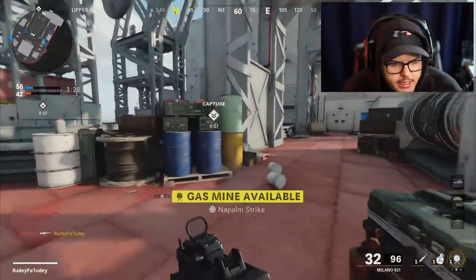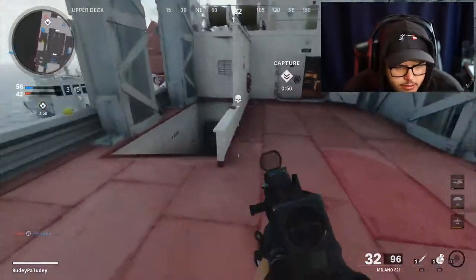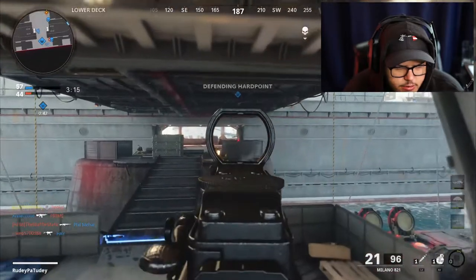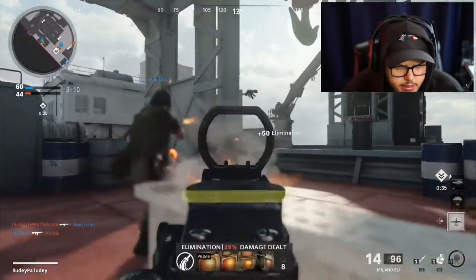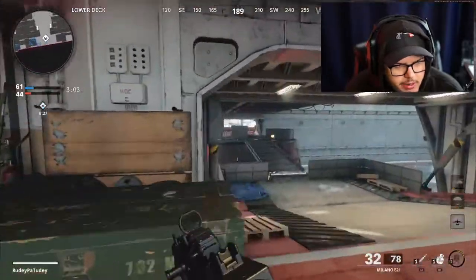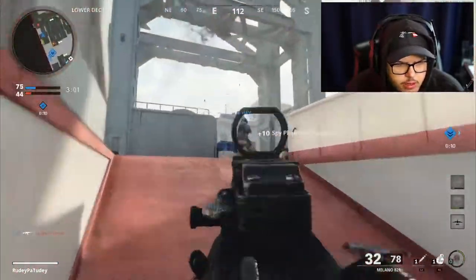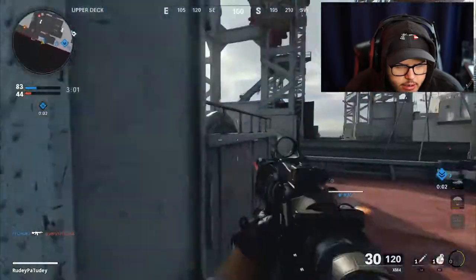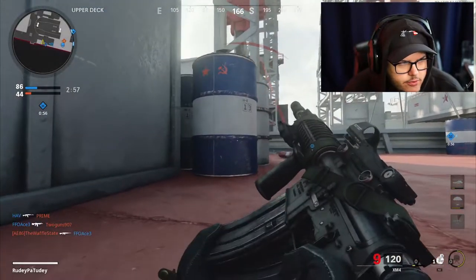These guys are sitting in the back as they should be with their ARs. I have a gas mine - I'll displace it down here. There's action down here, my teammate just got shot. I tried to throw a stun but I forgot I have stimmy bimmies. Spy plane! We flip spawns - they're still spawning over there too but so are we. This guy is directly above me but I don't know how to get to him without getting hurt.